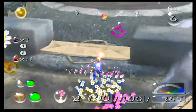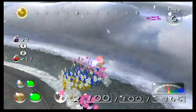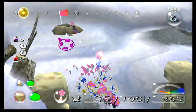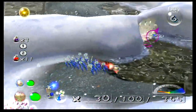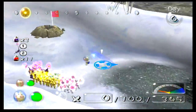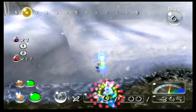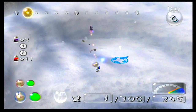Alright, first order of business is to get rid of this Dwarf Bulborb. I like to throw at least five white Pikmin up here, and throw a purple and a white off to the side. The blue Pikmin are going to handle knocking down this wall over here. Louie is with the one purple and white to get them across this lake.